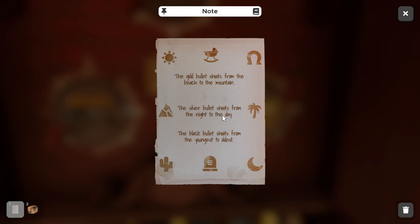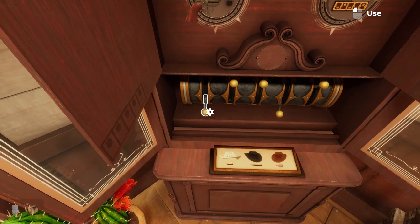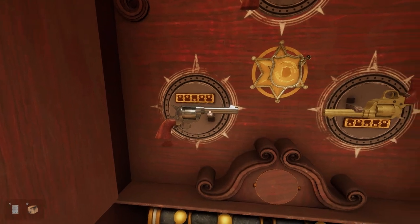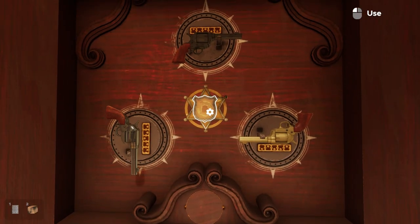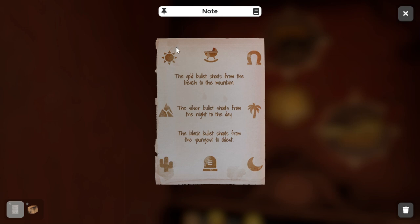Now we set up the silver gun. The silver bullet shoots from night to day — the moon represents night and the day symbol is in the northwest corner. Use the levers for the silver gun: first lever up, second lever up, third lever down, fourth and fifth levers up. That pops it out. We spin the barrel to the northwest to shoot from night to day. Clicking a couple of times rotates the silver gun, and now we have it in the northeast position where the day symbol is.